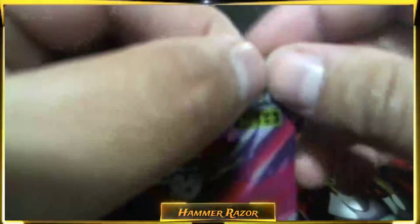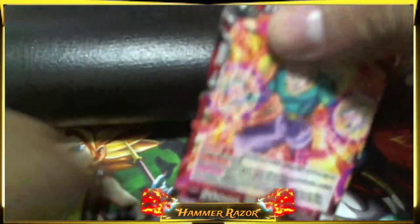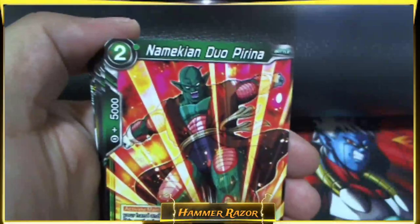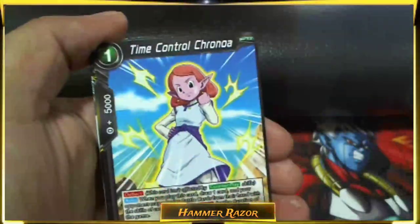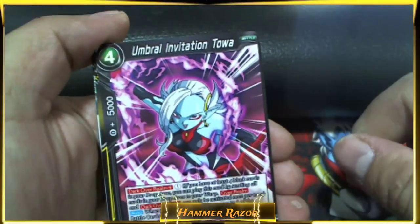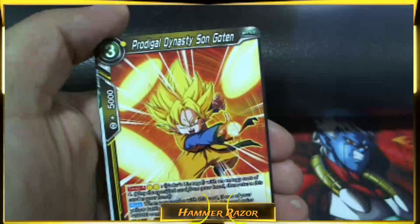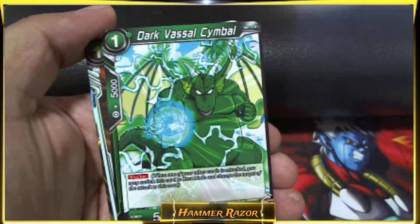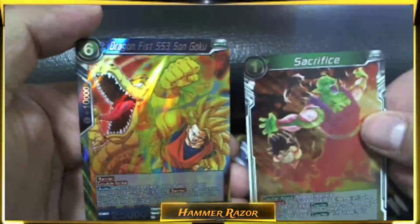I think we've had one SPR in this box — two SPRs in two boxes. There's gotta be more SRs. A lot of my packs have had Goten at the front. Extra Strike SS Son Goten, Namekian Duo Purina, Dark Vassal Drum, Unbroken Dynasty Son Goku, Time Control Krona, Umbral Invitation Tower, Explorer Bomber, Heavenly Wizard Demigra, Prodigal Son Goten. Foil — Dark Vassal Symbol, Sacrifice, and Dragon Fist Son Goku SS3.